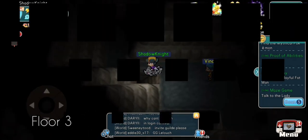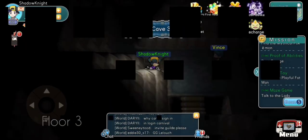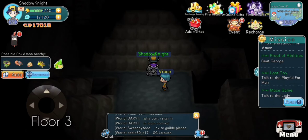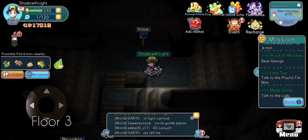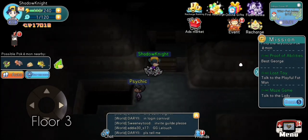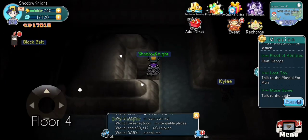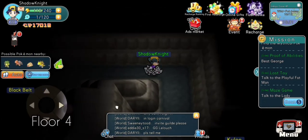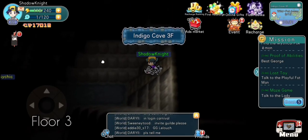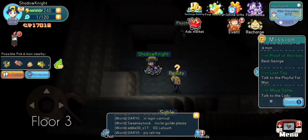Down here we got another staircase that will take us to the second floor. This staircase takes us back to the fourth floor. There's nothing too special about the third floor really — it's just where a lot of side tasks and trainers are.